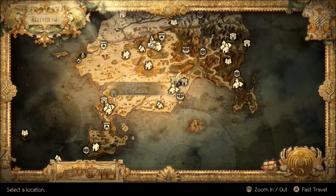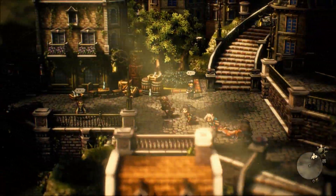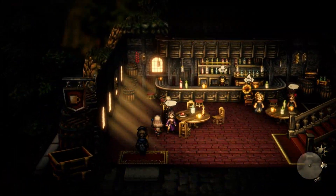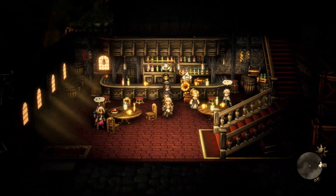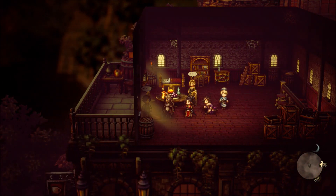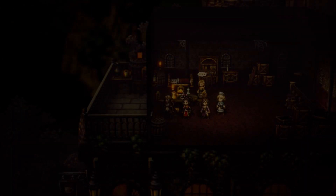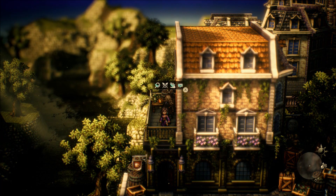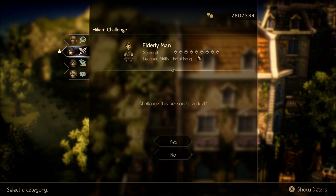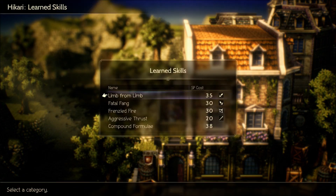Next up is Clock Bank. I need to grab Throne for this one — let's put her in the party and go inside the bar. You need to swap to Night Time and knock out this guy; I usually just ambush him. The Elderly Man here has the Fatal Fang ability. This guy also drops the Battle Tested Dagger, so if you've been farming those, you've come across this already.